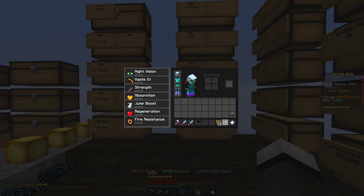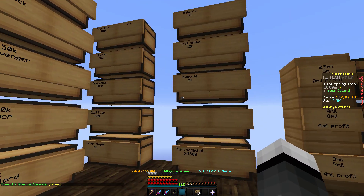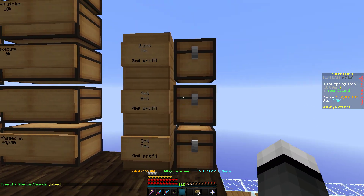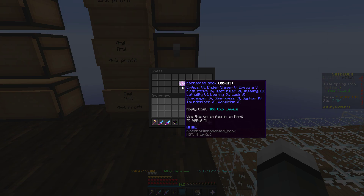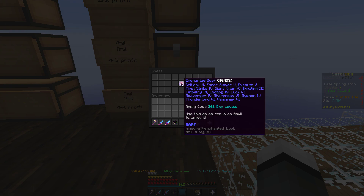And then the final thing is the actual money-making method for today. It's really easy, and it's going to be crafting books. We have three main books set up that are the best ones to craft. First, it's the basic critical six — all the tier fours or higher tiers, except for like Ender Slayer and Sharp 7, that kind of stuff.